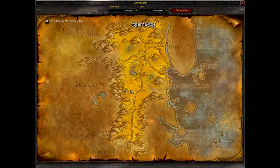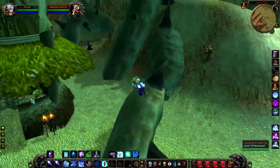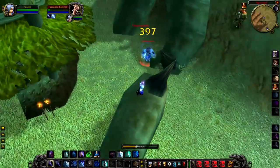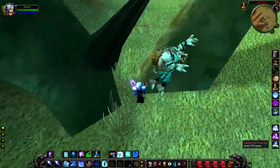Up first we have Geopriest Gukrok, a level 19 quillboar that hangs around in the southern portion of Agamagor. He's quite easy to make out — he's the only quillboar in the area with his particular skin — and he's not that difficult to kill. You can pull him away from adds and things like that.